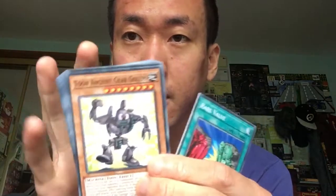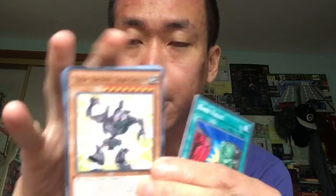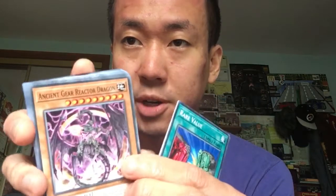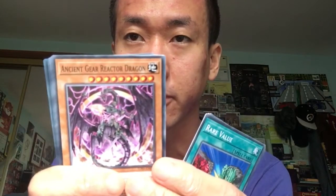Toon Ancient Gear Golem — that's the first time in common. It used to be super rare in one of the Dragon Legends sets. Oh nice — Ancient Gear Reactor Dragon! It used to be an ultra rare in a structure deck, but I can't believe they put it as a common. That's ridiculous!